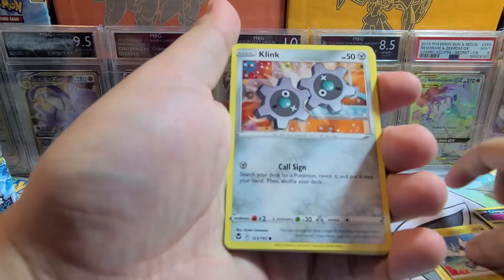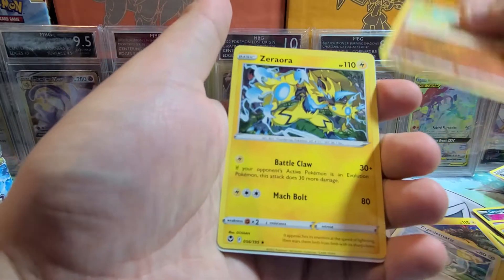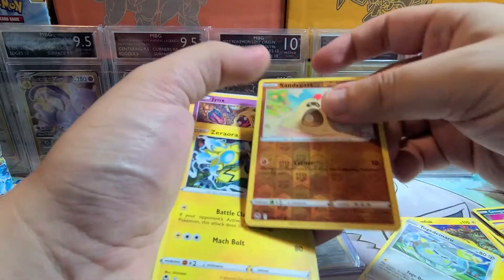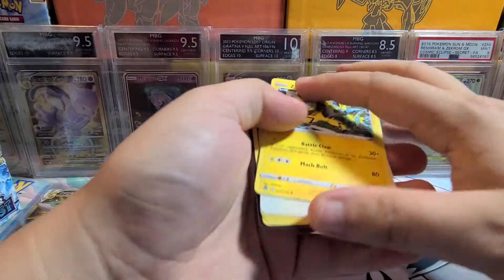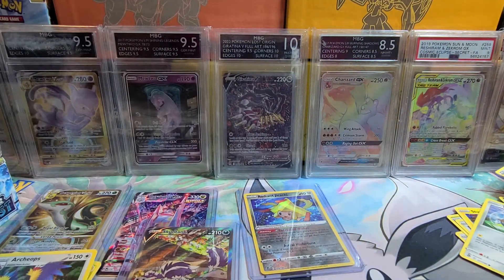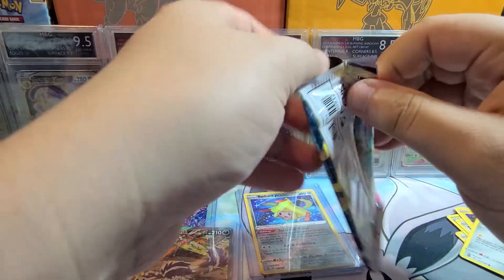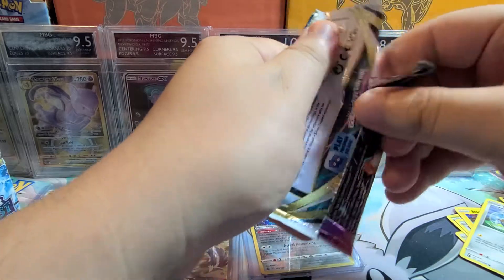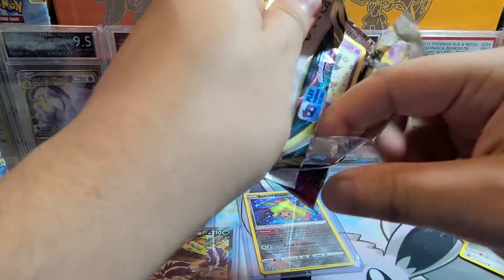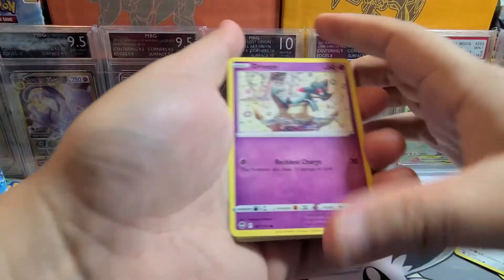Pack nineteen: Fletchling, Dratini, Klink, Stunfisk, Togedemaru, Reverse Sandygast, and Zeraora. So far nothing to complain about — it's very decent. Getting an Alt Art, as I said, is great. I'm happy about what I got.